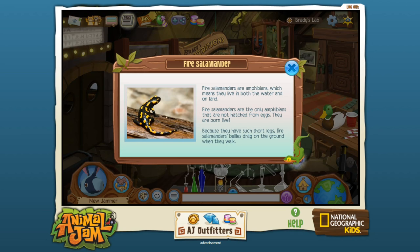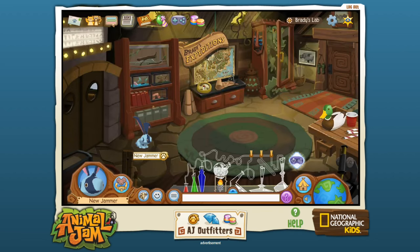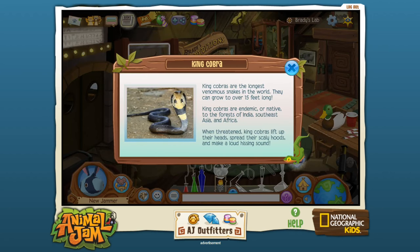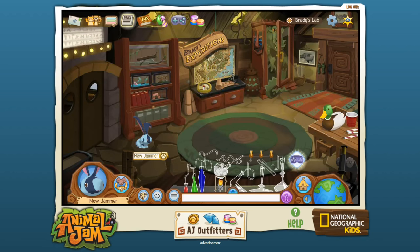A few reptile species also do live birth. Fire salamanders' bellies drag on the ground when they walk — this is where you keep a little collection. Walking sticks are over here too! The St. Louis Zoo has a gigantic wall full of walking sticks which was really fun. And King Cobra — they get really really big. If you want to see something cool, try to look for a video of two King Cobra males fighting. They sort of press against each other and wrestle — a wrestling and bluffing match — but usually they won't strike at one another even though their venom is very toxic.